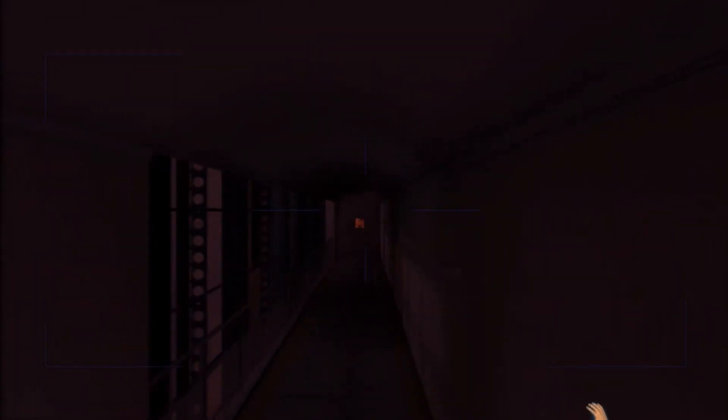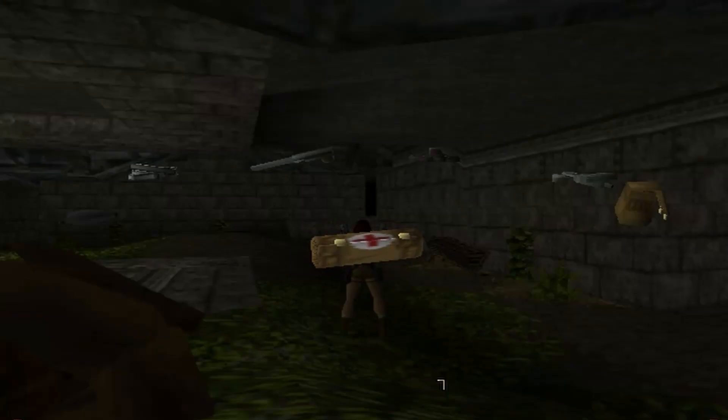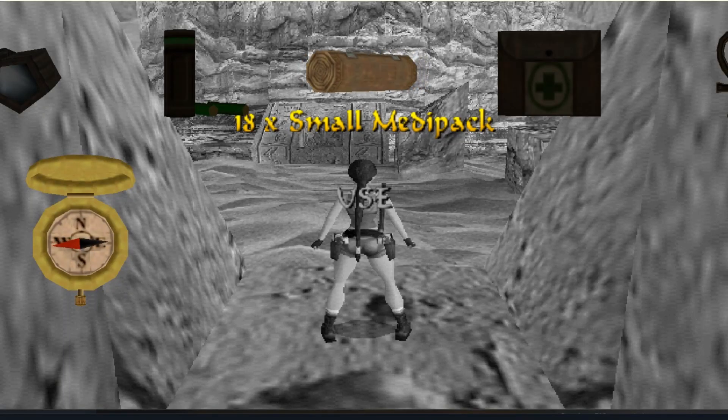In Tomb Raider 1 and 2, the Medic Packs had a Red Cross on them, but in the Gold Edition of Tomb Raider 2, they had to change to green because of the real Red Cross organization.